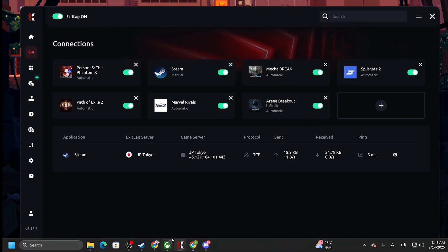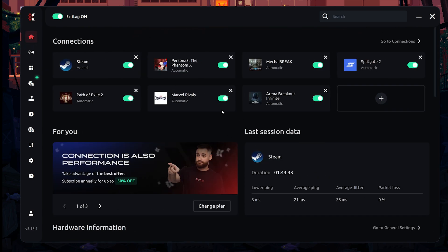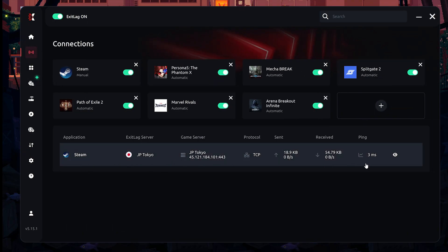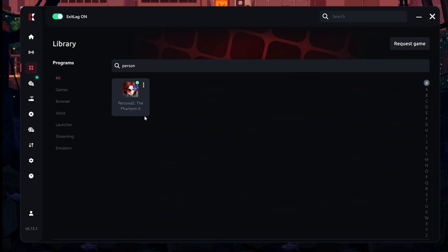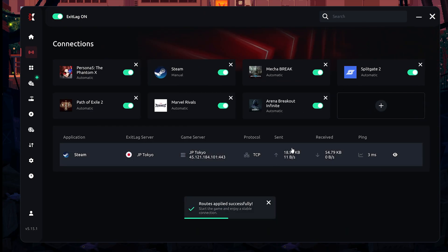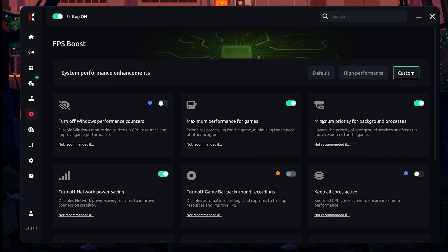The last thing I would recommend is something called ExitLag. It's a software you can download — there's a link in the video description below. Basically it's a VPN that speeds up your connection to online games. I use it for this game to get more FPS and better lag. You can search for Persona 5: The Phantom X in the library, select your server, and hit Apply Routes. It is free for the first three days, so might as well give it a try.